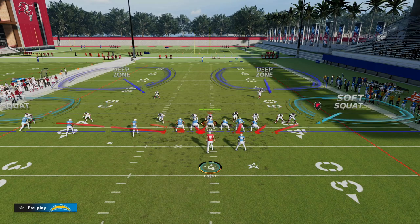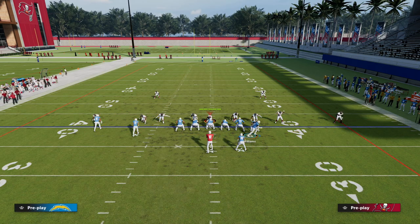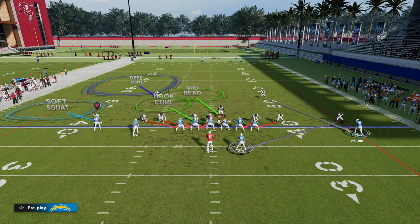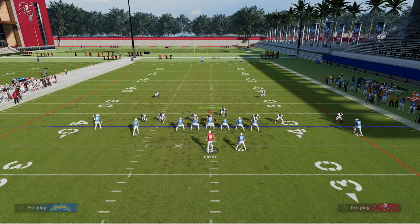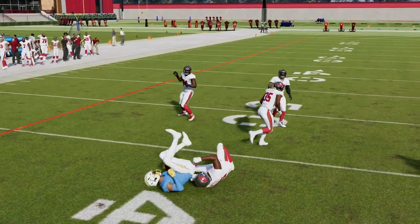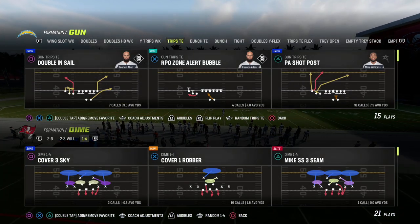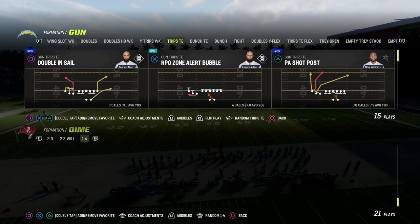If they want to stop your wheel route but still blitz, they'll man up the running back with the corner on the right. That's a really good, high-level adjustment. But as they do that, look who's open — my tight end. So even against an adjusted zone we can still beat a lot of defenses and have routes that get open relatively quickly, compared to last year where we were basically rolling out and throwing crossers left and right.